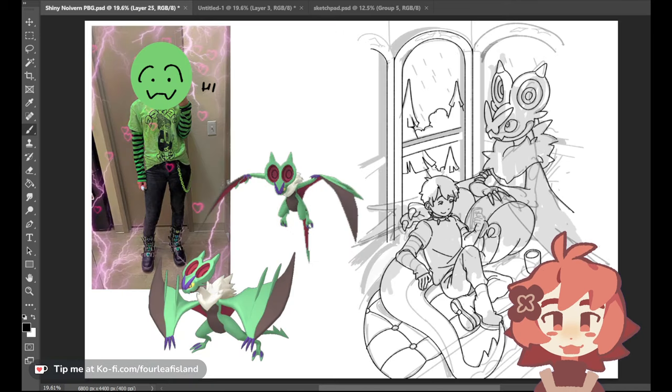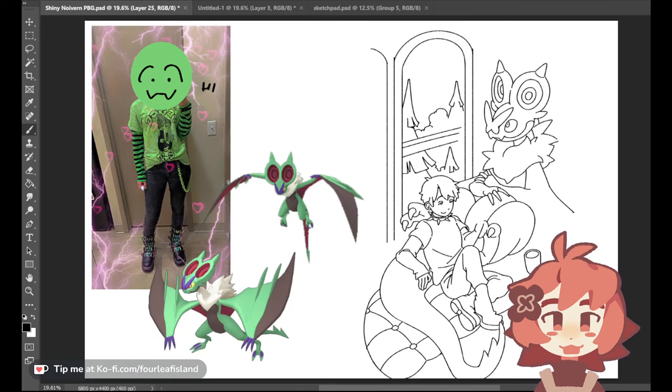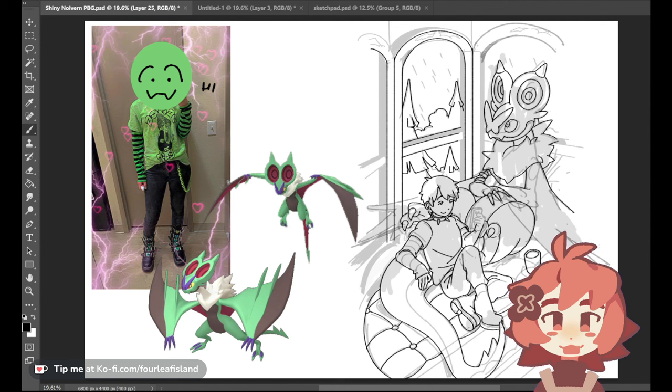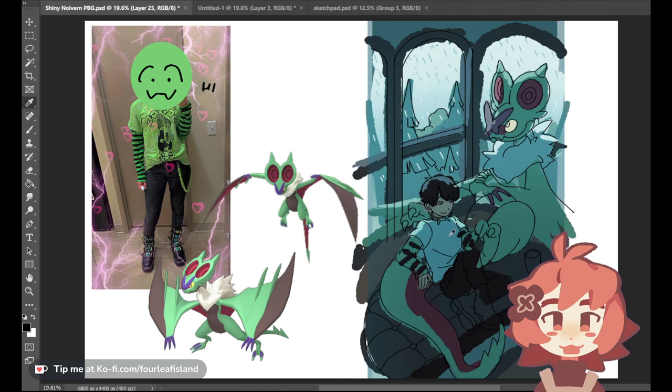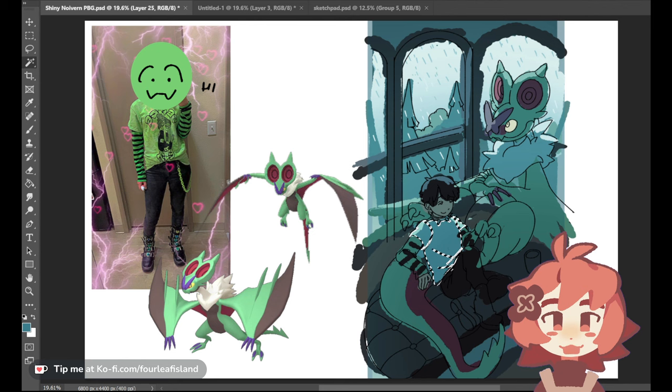I did finally figure out the wings and how I wanted to draw them, so I can move forward. It just means I have to draw more of the window behind them, but that's fine - I have no trouble with that at all. If anything I might start color blocking just for fun, just to be silly. The colors definitely look a lot better.